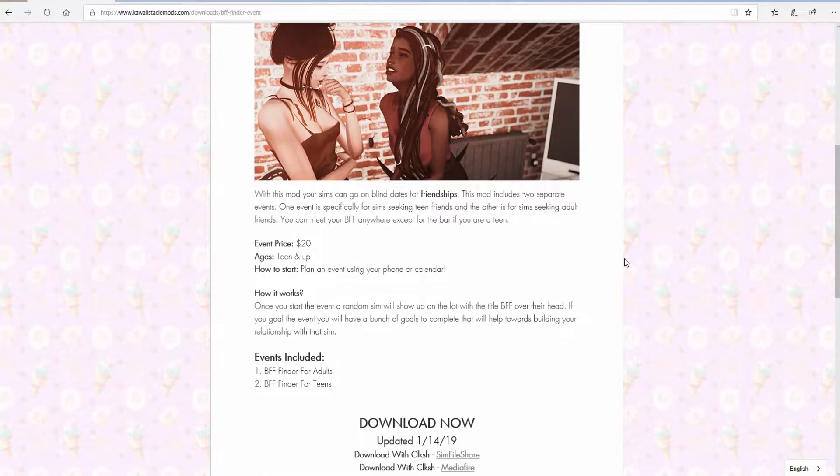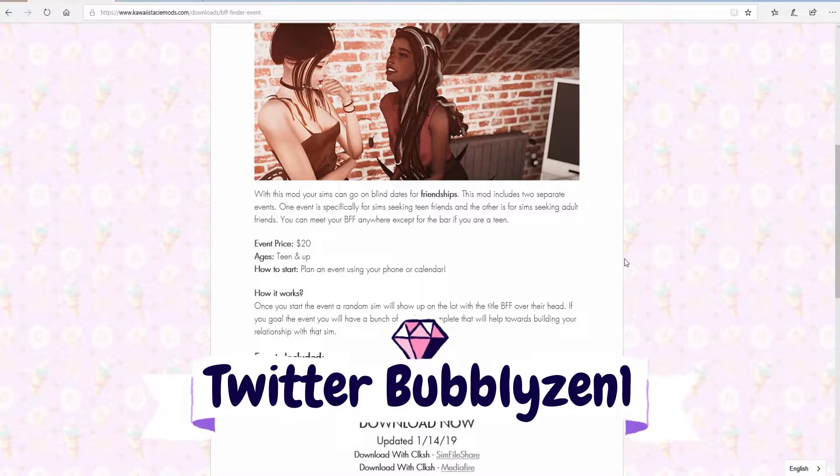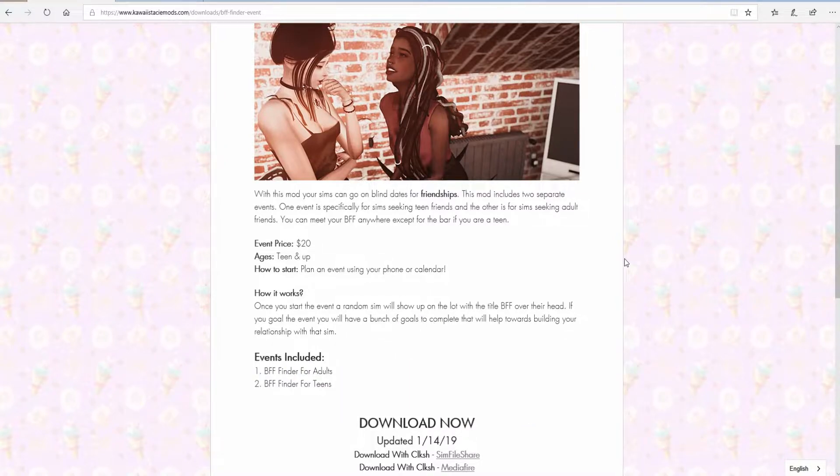What this mod does is it allows your Sims to go on a blind date for friendships — so this is not for romance or trying to find a boyfriend, girlfriend, fiancé, or husband. This is strictly to find your next bestie. The mod has two separate events: one is for teens and the other is for adults. There is a twenty simoleon fee to start the event, and you can start it using either your cell phone or the calendar.